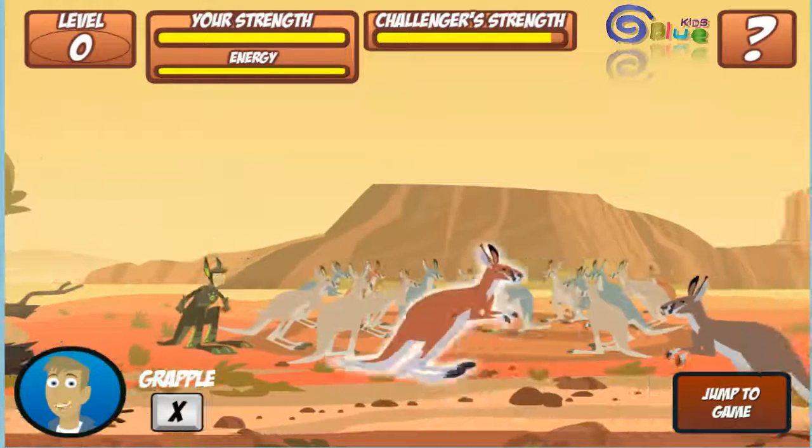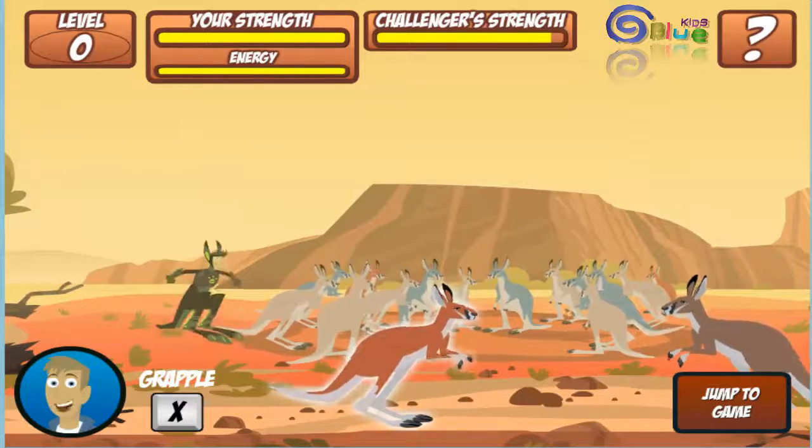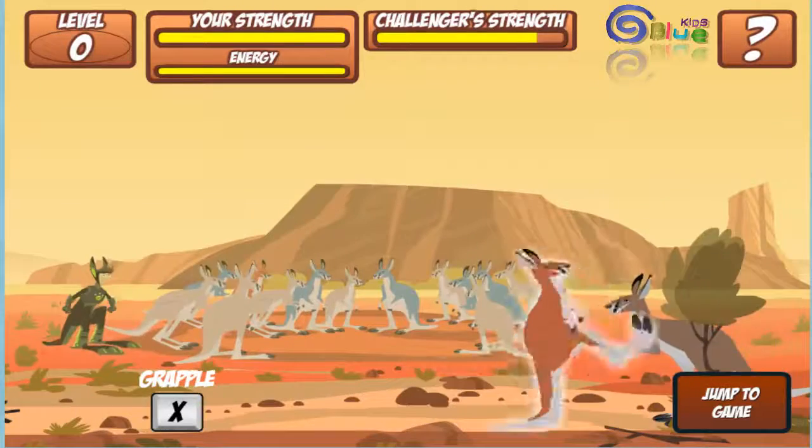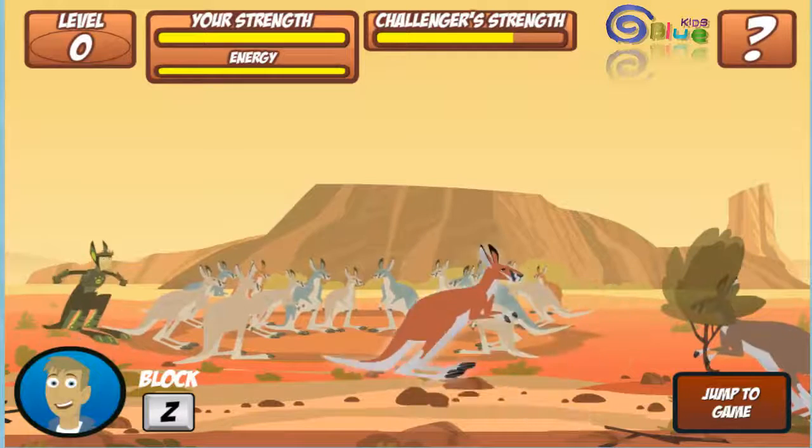Roos use their arms too. Press the X key to grapple. Press the Z key to block.